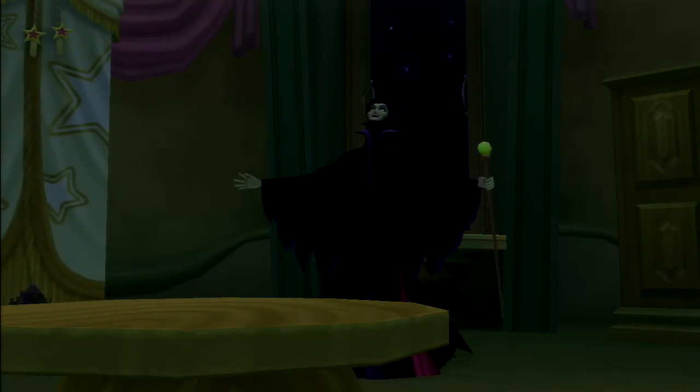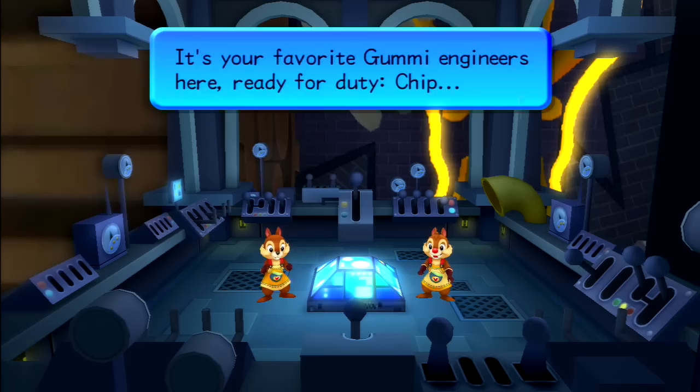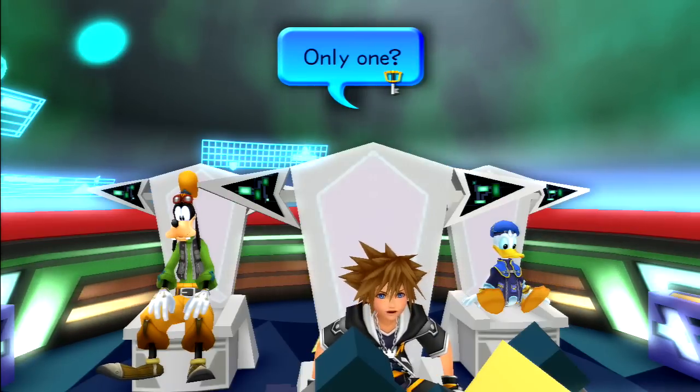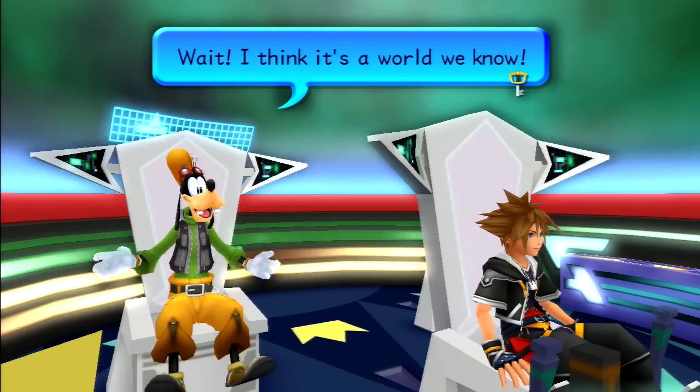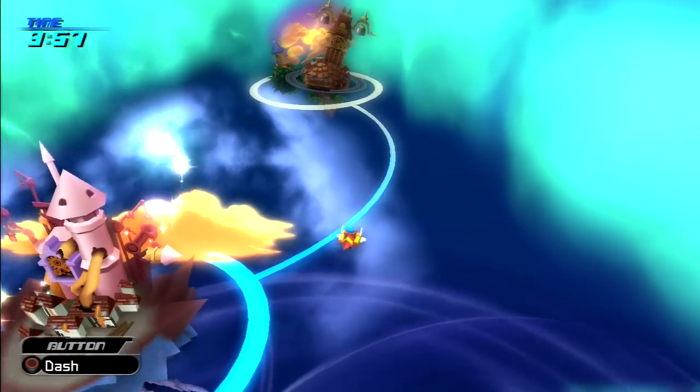One of the problems I have with Kingdom Hearts 2's plot — and we'll delve into it more as we go along — is that when it comes to the worlds themselves, the players and set pieces are fine and dandy, barring maybe Olympus Coliseum. The main plot has a lot of set players and not everybody gets utilized fully, so you end up with wasted characters and wasted potential. I don't think Kingdom Hearts 2 is a really bad story, but it doesn't fully live up to its potential — too many cooks in the kitchen, you know?